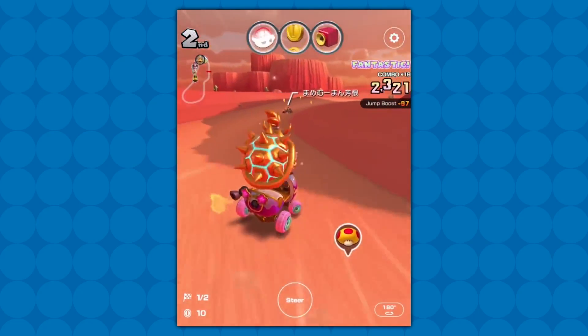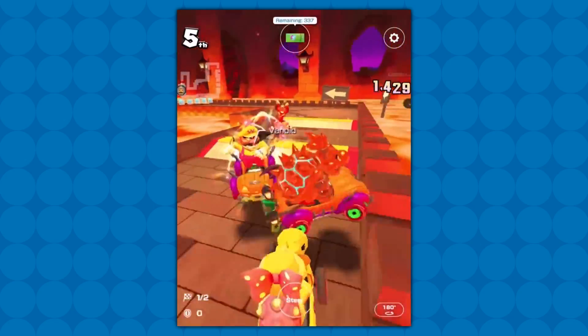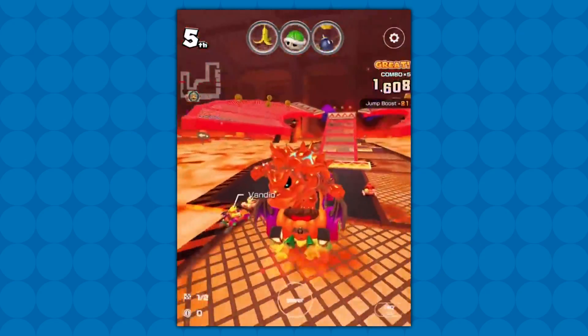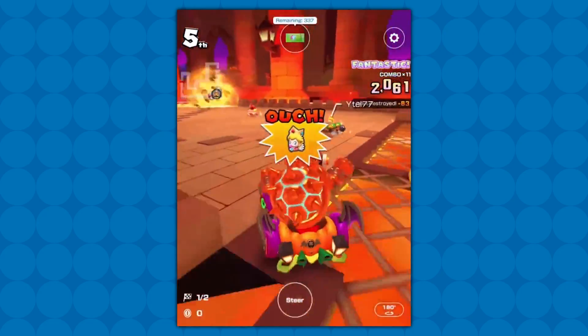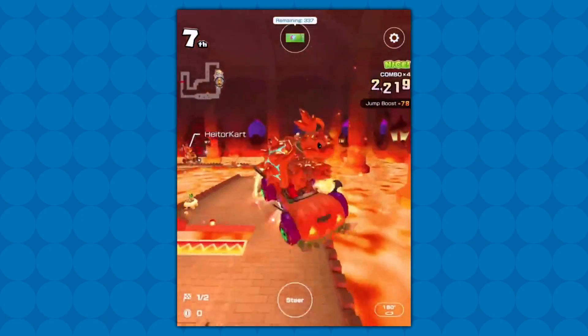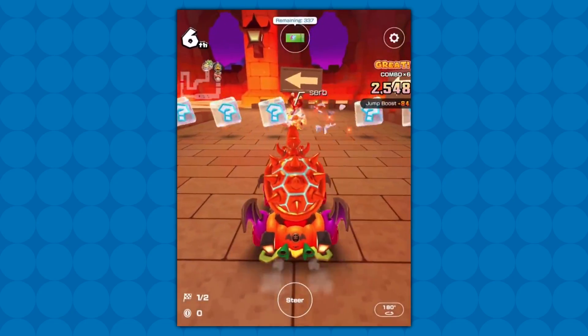Especially this: Gold Dry Bowser. Any number of adjectives you can add to the front of a traditional character — now you've got Bowser, and Dry Bowser, and Gold Dry Bowser. That's just funny. I'm hoping next we get Pink Gold Dry Bowser. That will be my main — is that what you call it in a kart racer? I don't know.